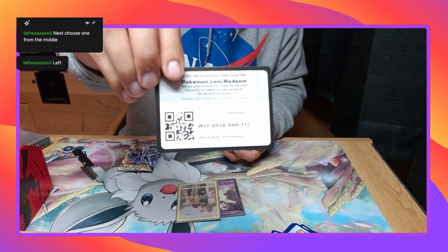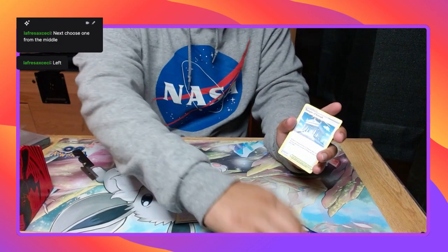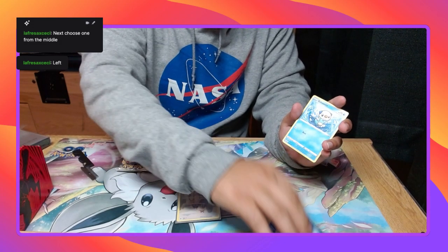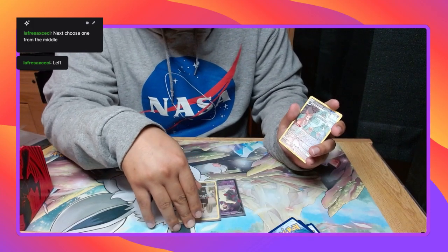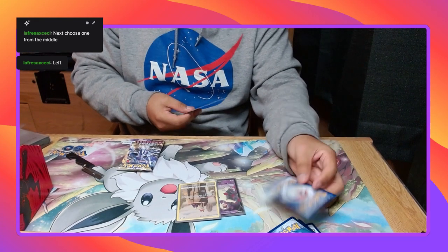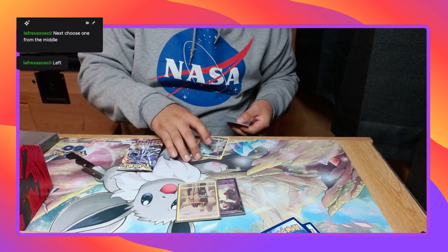Dark Energy, Whiscash, Tempi, Wormadam, Qwilfish, Brawlwit, Qwilfish, Oshawott, Kecleon. Ooh! Coalossal, Bronzong, and regular rare Basculegion. That is really sick.